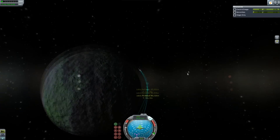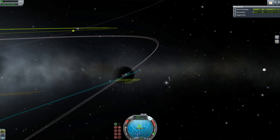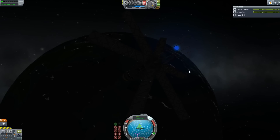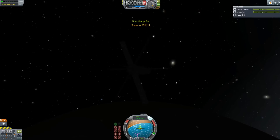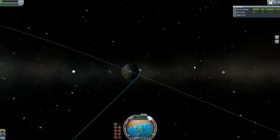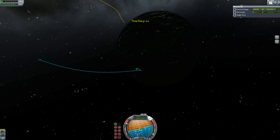I do study physics, only at A-level so it's not that extensive, but it is pretty interesting. We were using E=mc² today to figure out the amount of energy given off by nuclear fission. You should definitely study physics — I think physics is a good grounding for anything, as Elon Musk would say, even business.